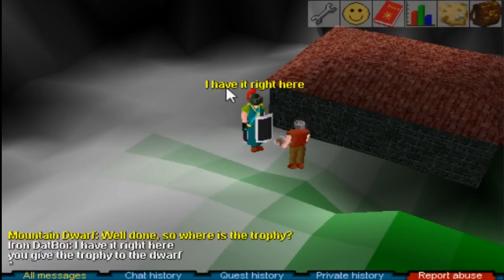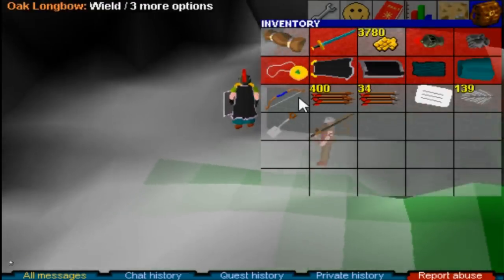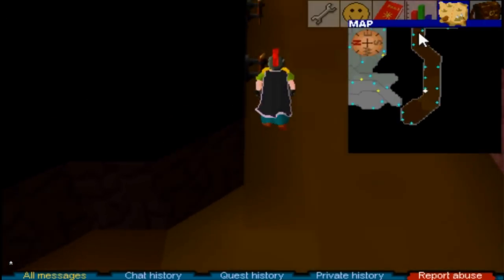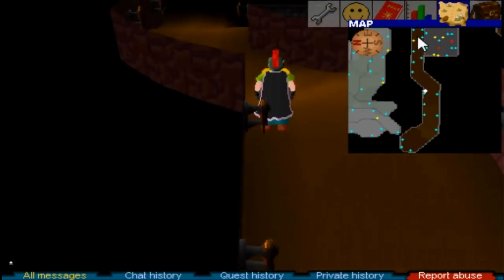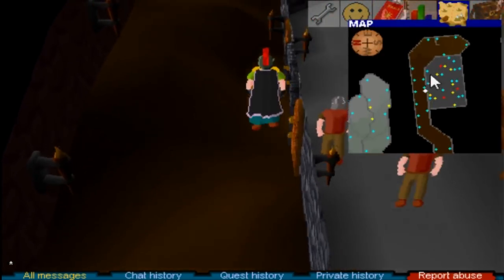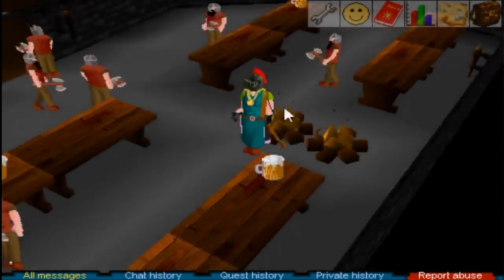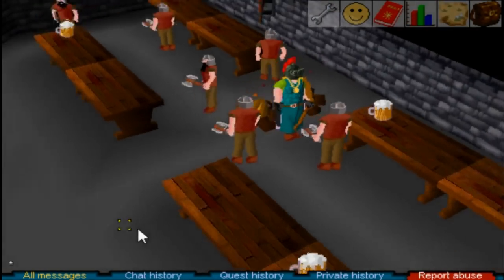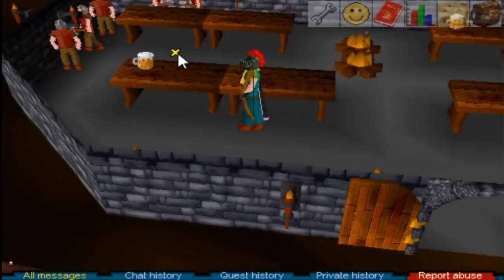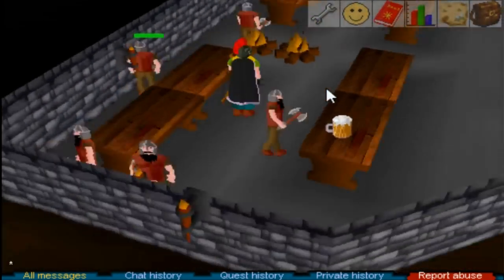For ranged armor, there is no dedicated ranged armor on Classic — you just use a bow with whatever armor set you have. Stick with the longbow; it's better than the shortbow. You can buy up to an oak longbow from the Varrock shop — unlike Old School, you can only buy up to oak. The same shop sells arrows: bronze, iron, steel, and mithril. Stick with bronze or iron arrows for training since they're cheaper. Range is difficult on Classic because you need an obstacle between you and the opponent — if they touch you, you start meleeing and get no range XP.